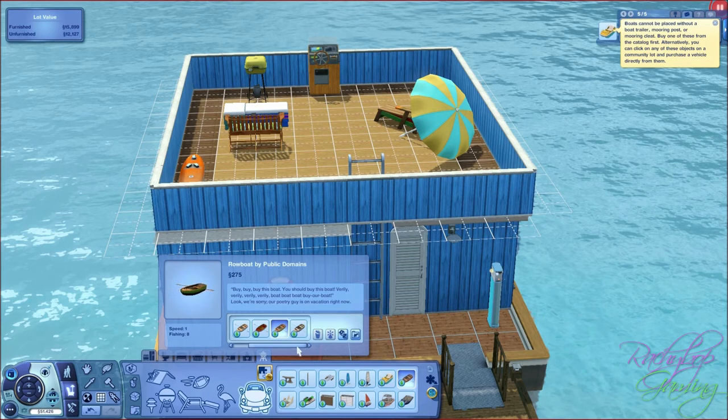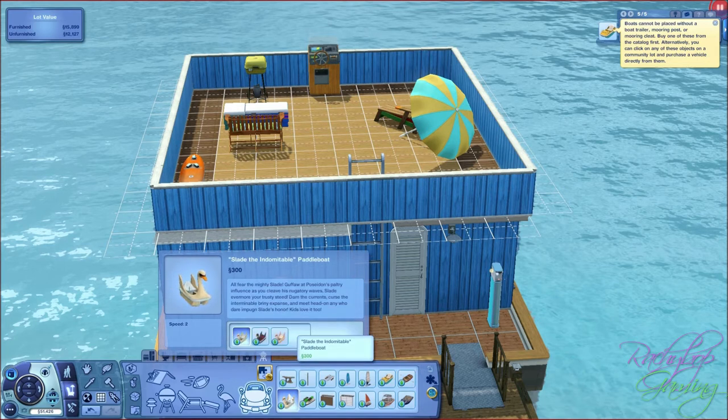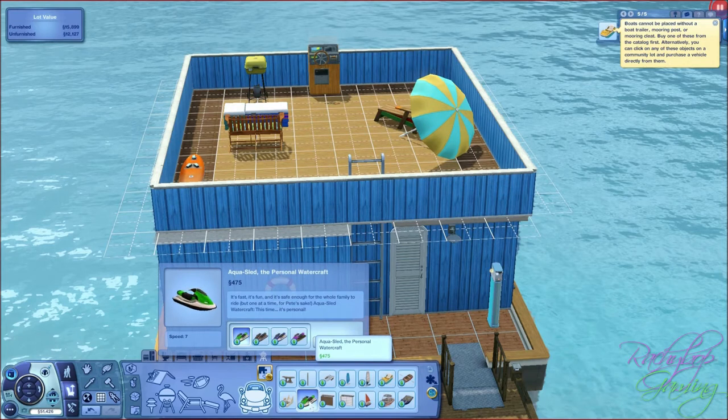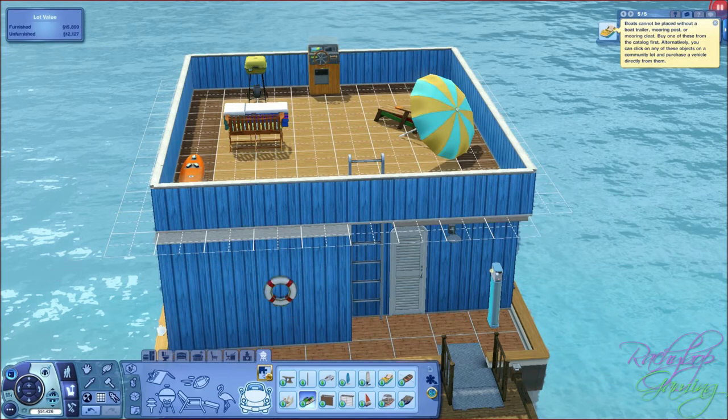It's good that they have these things. We've got a swan paddle boat - I love it - in black, white and pink. And an aqua sled here in 3 different colours. Obviously we can't place it because we need a mooring post or cleat.